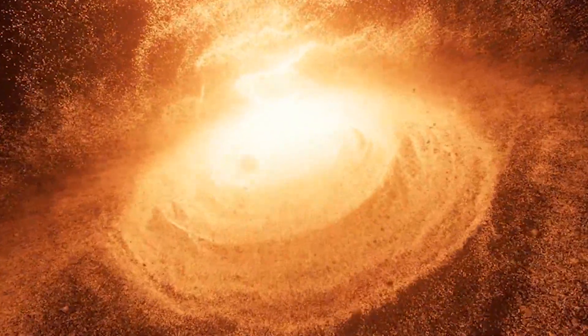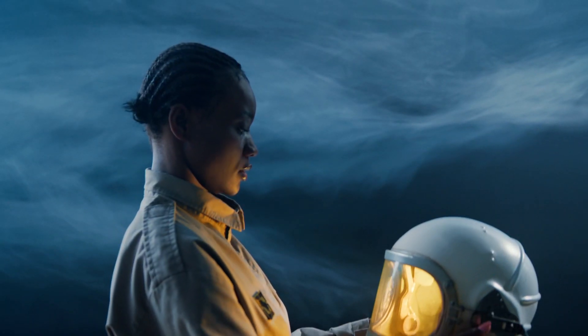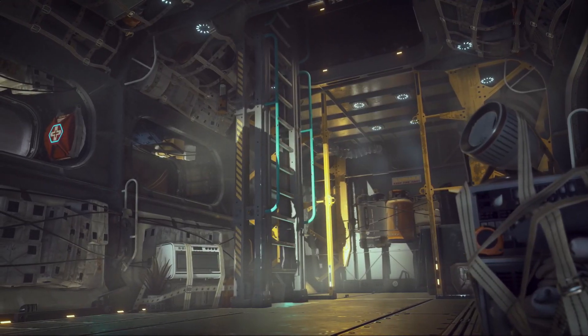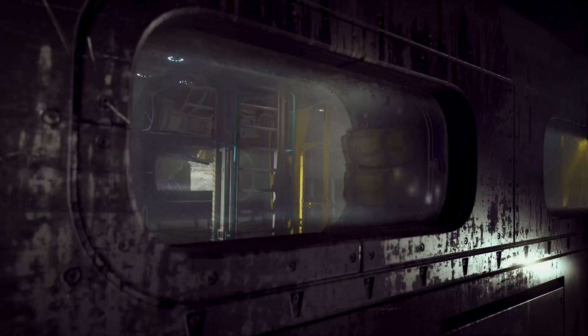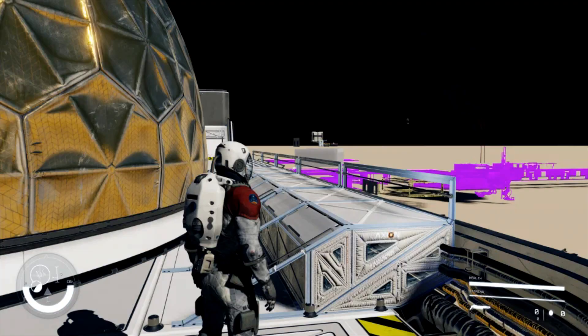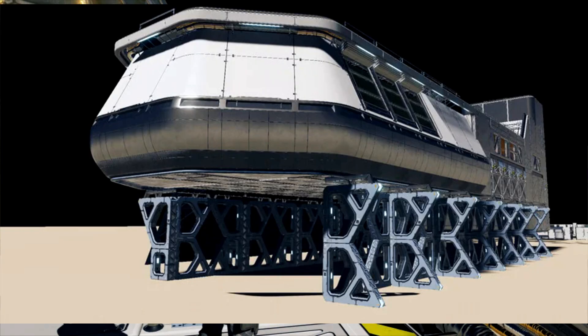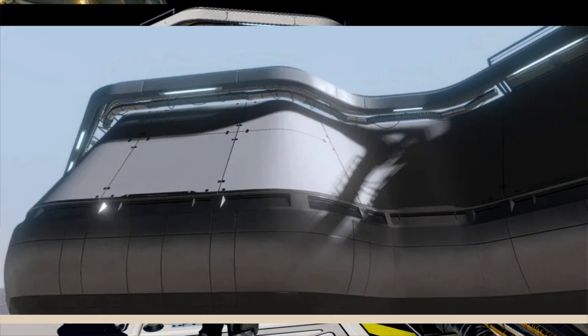Are you ready for some more Starfield news? We've got some brand new leaked images from the alpha build of Starfield, giving us even more insight as to what to expect from this game. There's heavy speculation around these images. What could that be in the distance? Could it be a Death Star? I personally think that is a bit of a stretch, but we'll dive into these leaked images and have fun speculating.